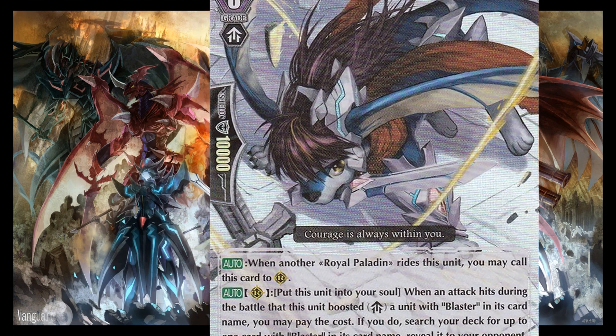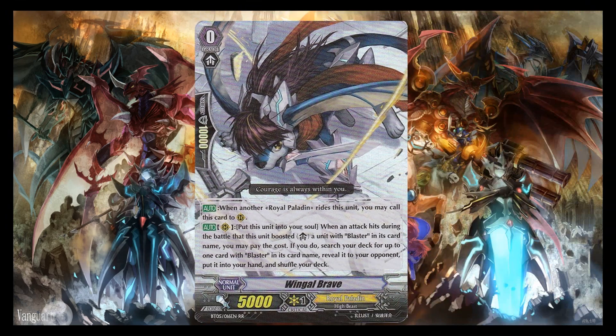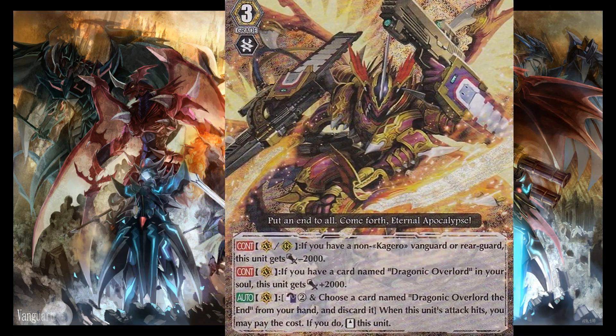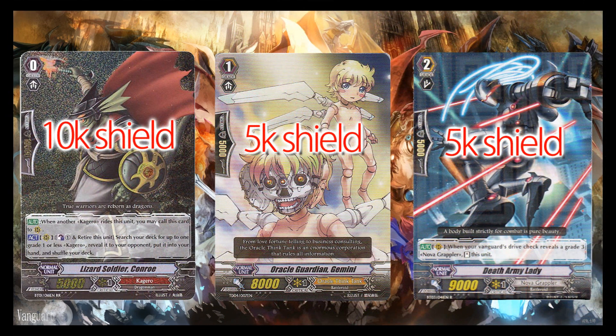Next, underneath, is the shield amount. The shield amount is used for guarding against your opponent's attacks, and multiple cards can be used at once. Keep in mind that grade 3s don't have the ability to guard, while grade 0s will normally have higher shield amounts compared to higher grade units. You can only guard by using units from your hand unless, as mentioned before, they have the ability to intercept from the field.